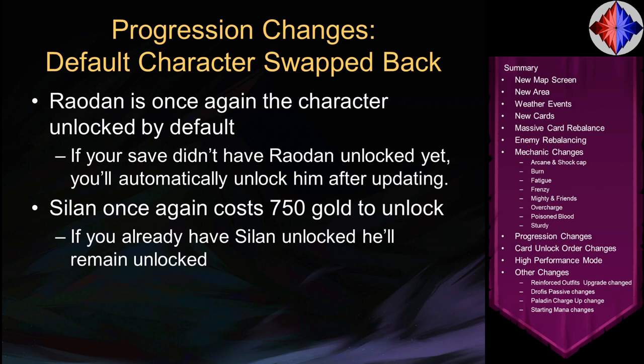Now for progression changes. The default character has been swapped back: Salon was the default last patch, but Paladin is once again the default. If your save is from Aether Storm Part 1 and you didn't have Paladin, you'll get him for free upon updating. Salon now costs 750 gold to unlock again — however, if you have a save from before this update, you'll keep him regardless of whether you got him free or purchased him previously. Either way you'll end up with Paladin, and most existing players will have Salon unlocked already.